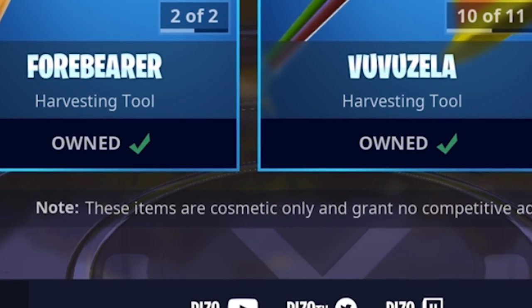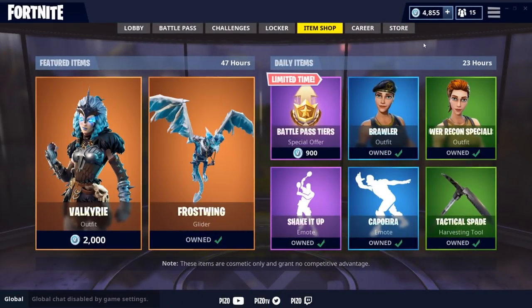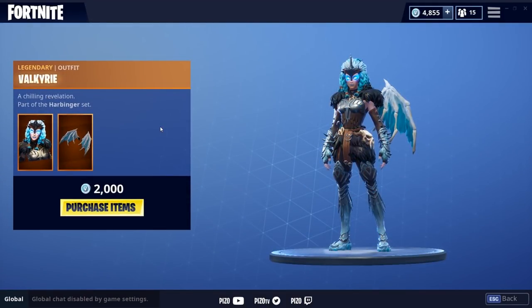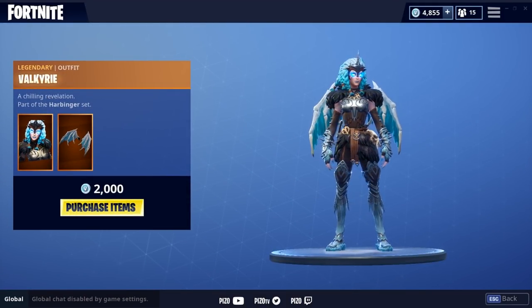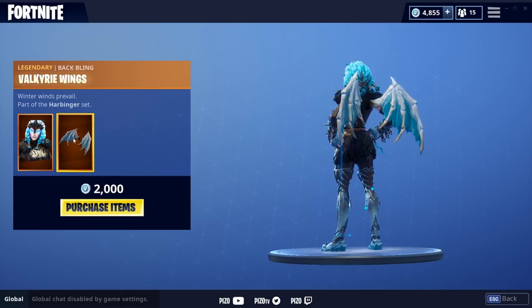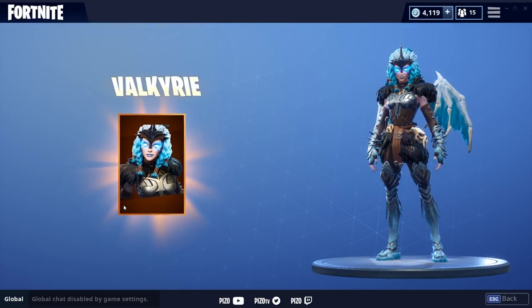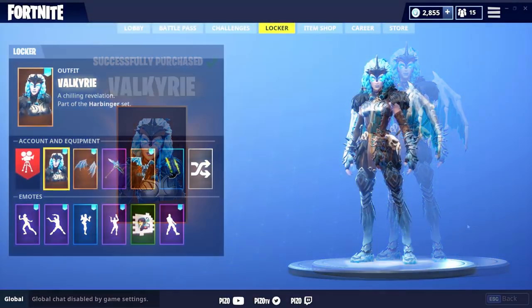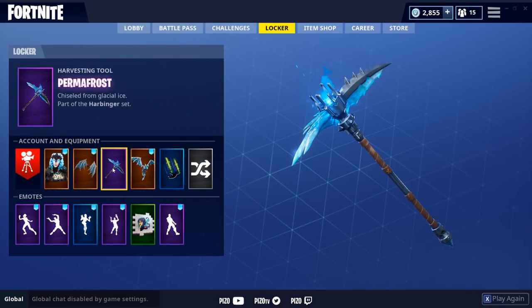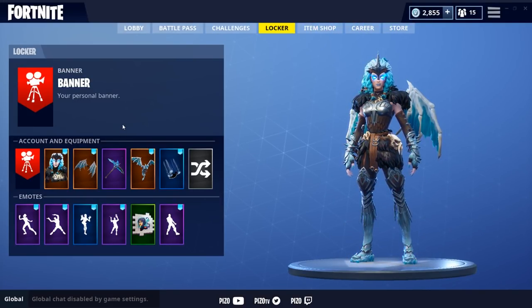These items are cosmetic only and grant no competitive advantage — since when? You already know what time it is. Valkyrie is in the shop, we're going to pick her up real quick. Oh, a chilling revelation! I like the leg, the boot. The back bling is called Valkyrie Wings. Yes, we're getting it. Valkyrie Wings, Permafrost, Frost Wing contrails, and ice crystals to set it off. Enjoy the showcase.